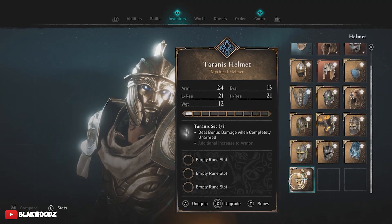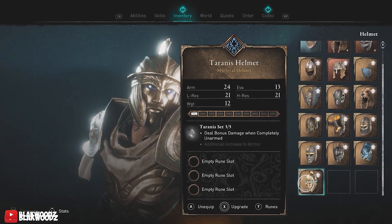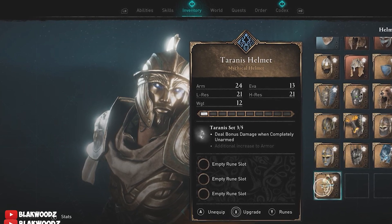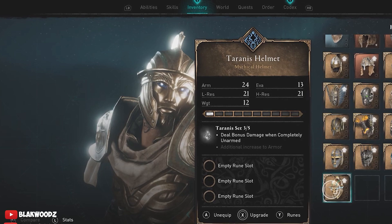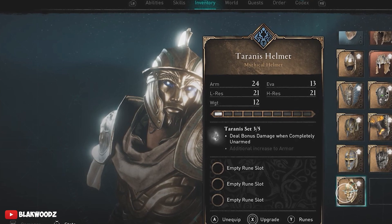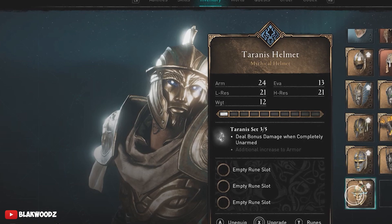The perks on the Tyranese gear set are one of the best in the game so far. The first perk deals bonus damage when completely unarmed. The bracelets in this armor can produce electric energy that shocks enemies around you, meaning you can fight barehanded to activate the perks, and it also increases bonus damage while unarmed.